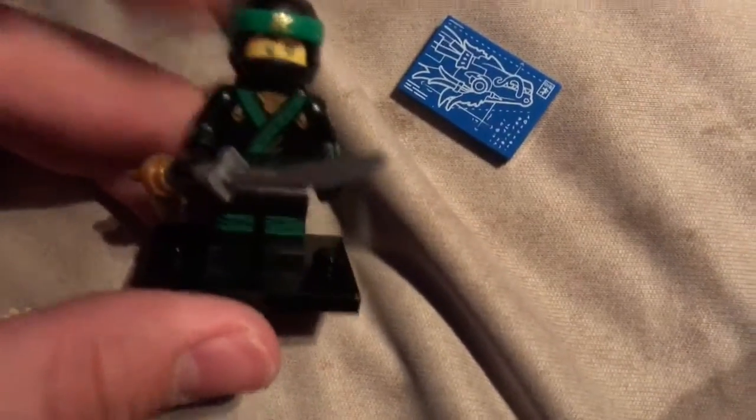There's a dragon piece! And then I think this is an actual new sword mold for Lloyd's minifigure. So there is the Lloyd, and it comes with a second extra piece on the helmet which is new to the movie. This is his hairpiece, and then there's this dragon thing.